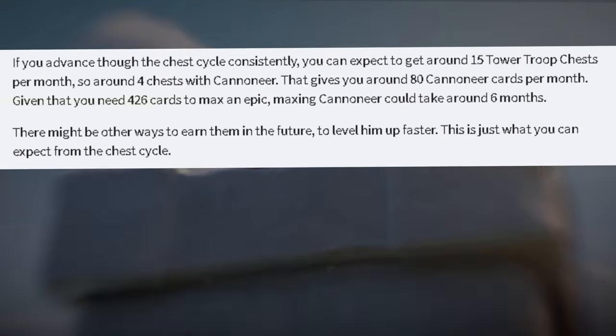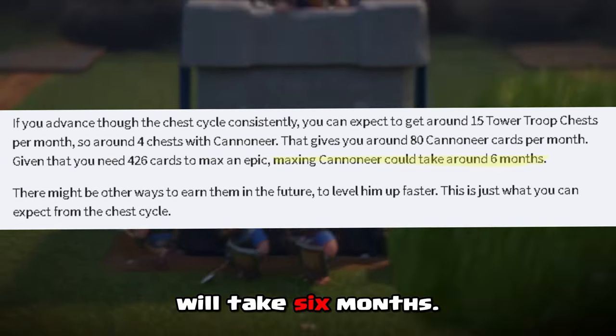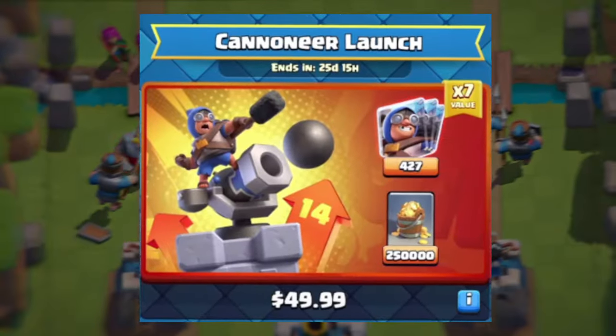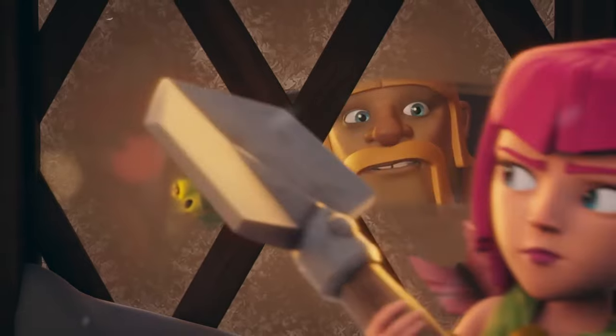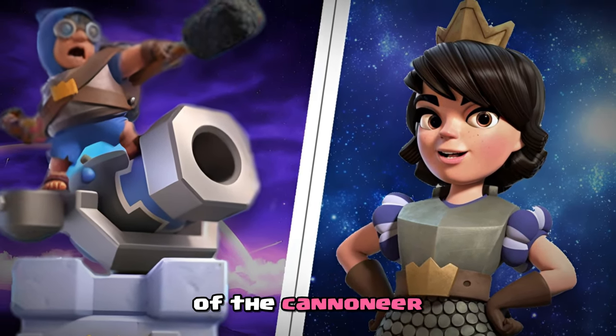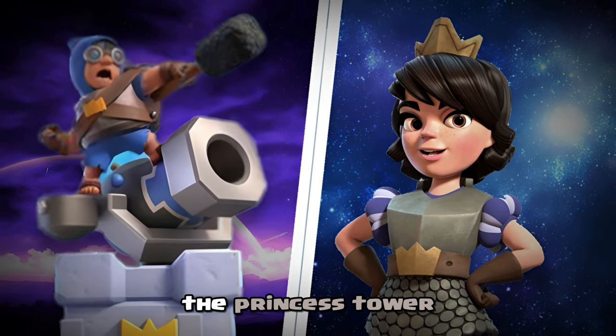It's predicted that the average free-to-play player will take 6 months to get all the cards needed, which is the reason for this deal after all. Now, let's discuss the stats of the cannoneer and compare it to the princess tower for reference.